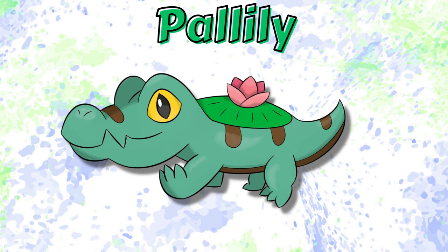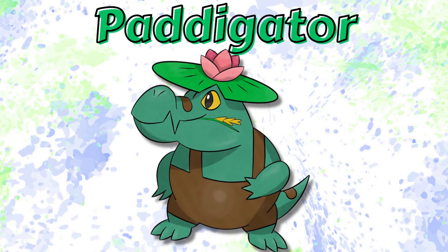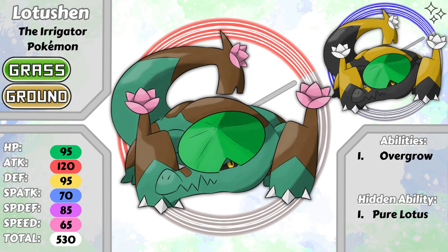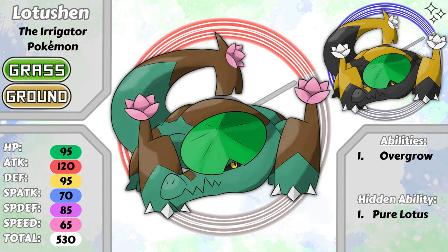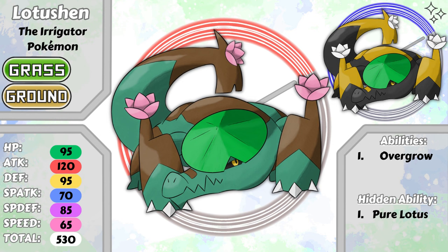I started the first video with Palily, so let's start the final video with Palily. This is a grass type alligator Pokemon to go alongside Totodile and Fuecoco, as I already mentioned. Upon evolution, it becomes Patigator, the patty Pokemon. And when Patigator reaches level 36, it will become Lotushen, the irrigator Pokemon. That's a pun — laugh. Lotushen is a grass and ground type, with the ability Overgrow, and her new signature hidden ability, Pure Lotus.